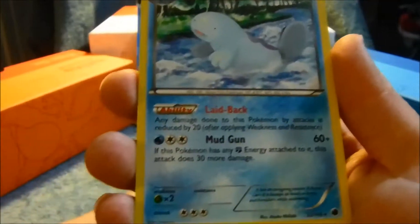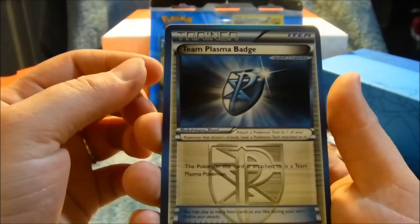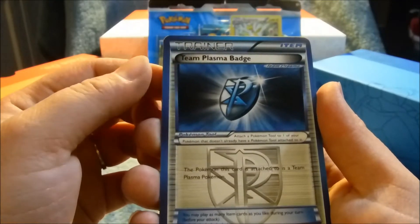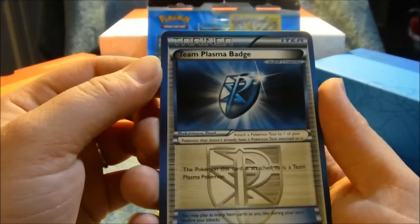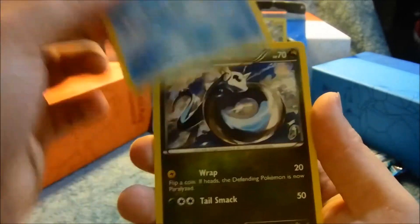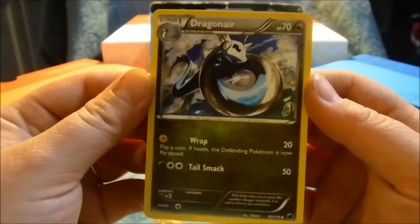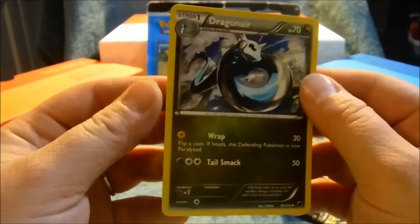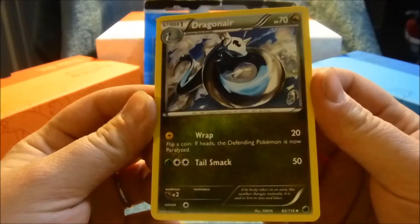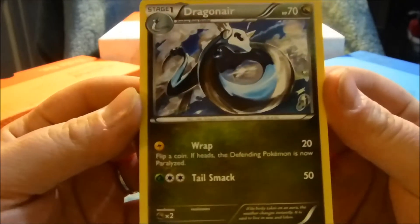Then we have Quagsire, another Team Plasma Badge — the Pokémon this card is attached to is a Team Plasma Pokémon — and Vanilluxe. Oh my goodness! Okay, so Dragonite is definitely among my top 10 favorite Pokémon, and this Dragonair is gorgeous. It's not holo or anything, but still I'm really happy with that. Love it.